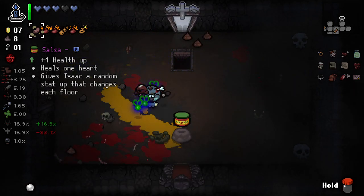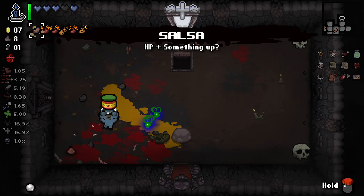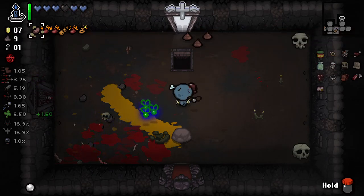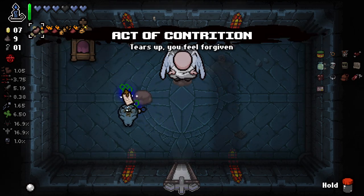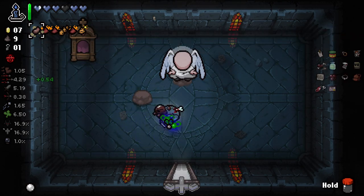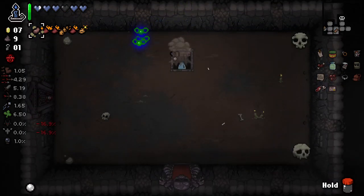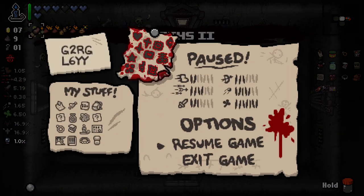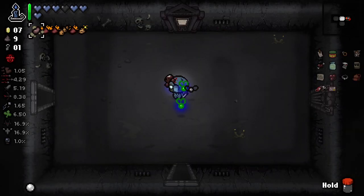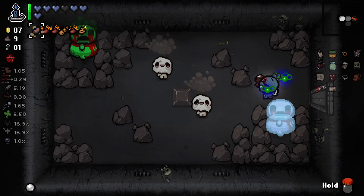We get ourselves some salsa - Isaac gets a random stat up that changes each floor. So this time it was luck. And I think we need the tier eight again here - the health is nice as well, but yeah, tier eight's the main thing. Keep it going. I've never really paid attention to salsa. The stat up that it gives us - we should probably pay attention to what stat up it gives us each time. I think it was still luck, it didn't seem to have changed.